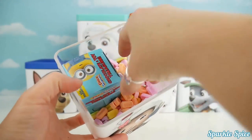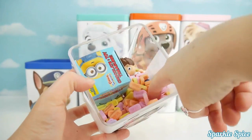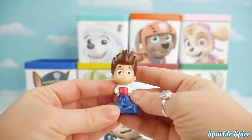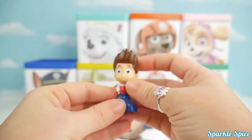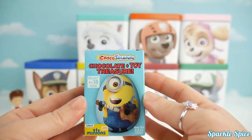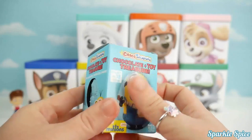What's in here? It's Pez candy — that's a lot of Pez candy! What else is in here? I see a Ryder mini figure. He sure does have spiky hair. What other surprises are inside of Ryder's box? It's a chocolate toy and treasure — it's got some minions on it. I wonder what kind of surprise we'll get.